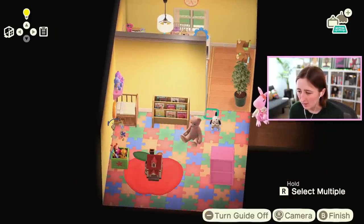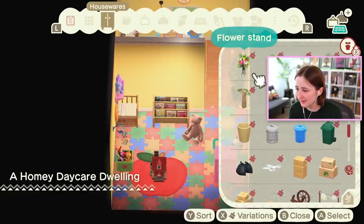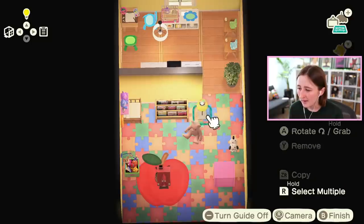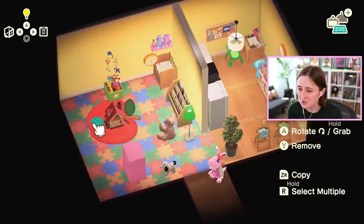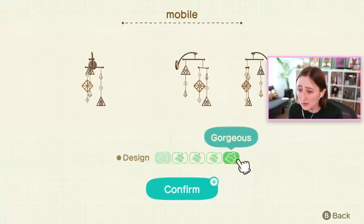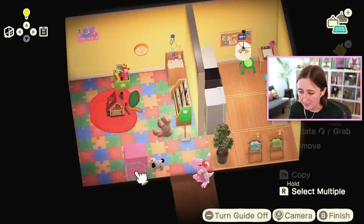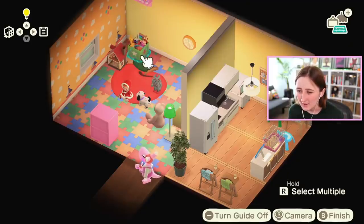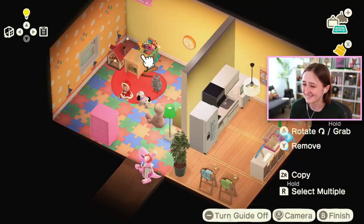I'm gonna put the book thingy in the corner and maybe the teddy bear. There's too much stuff, it's stressing me out. Another problem I have is that it's really hard to find stuff in this catalog — it's not organized well, it's sort of random. It's organized by furniture and decorations, so basically just big and small categories, which is not the easiest to go through. I'm gonna put this mobile above the little crib — oh my God, look at all the options! I want to keep the hot air balloons actually.